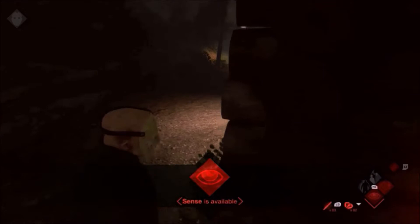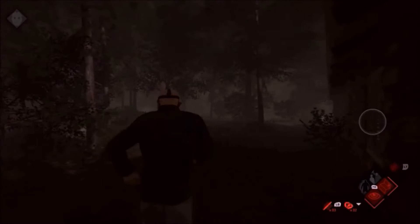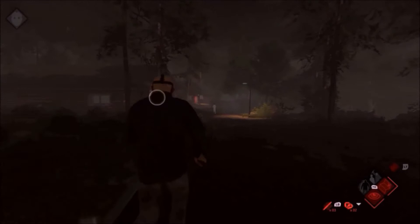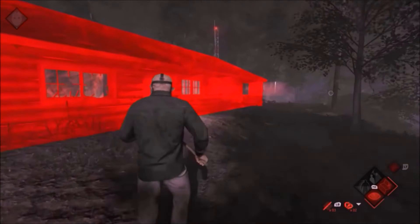Smash the windows and take out the doors so that you can gain easy access to the cabin on your return. Always go to the cabin with the phone fuse box first. Counselors such as Deborah and Eric can repair the line very quickly and often work in pairs with another player manning the phone to ensure that the repair is done as swiftly as possible. More often than not you will find a counselor in close proximity to the cabin on your arrival. As you can see, Deborah is fleeing from the scene. Normally I would allow her to escape to finish with my trap placements, but as she is so adept at repair, I will take her out to limit the team's chances of calling the police so early in the game.